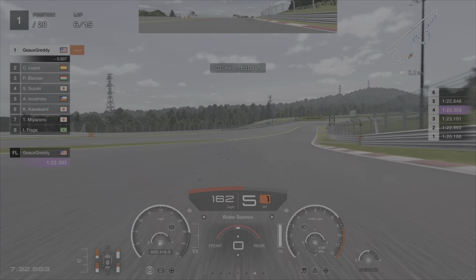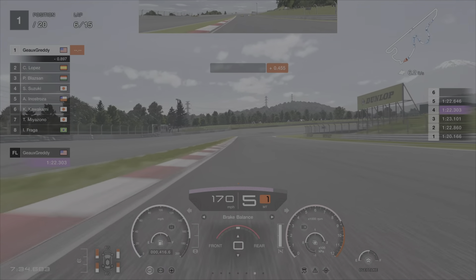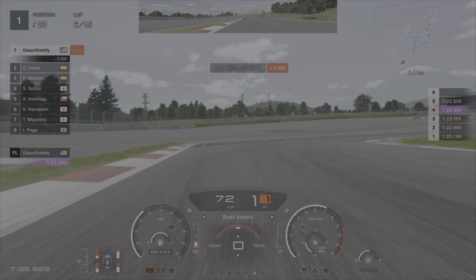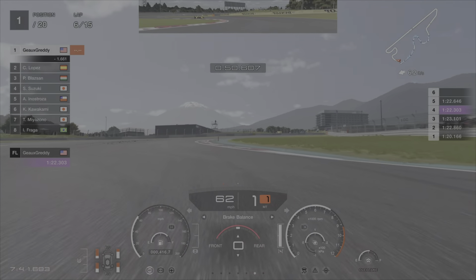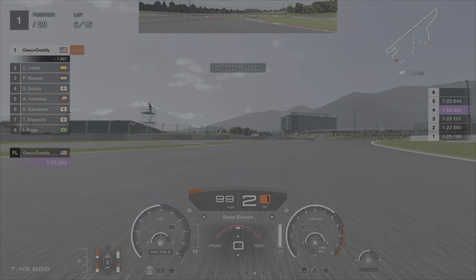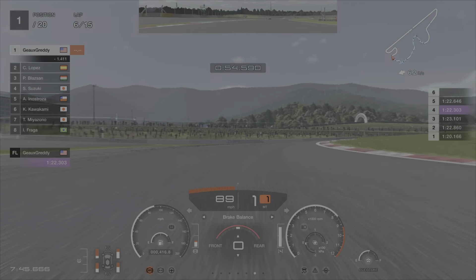Don't make any foolish mistakes — you're going to be able to win this race. Once you get out front like this, all you've got to do is make it to the pit stop. You can see I've dropped the brake balance to zero. My tire wear is a little uneven — a little too much front wear, not quite enough in the back.